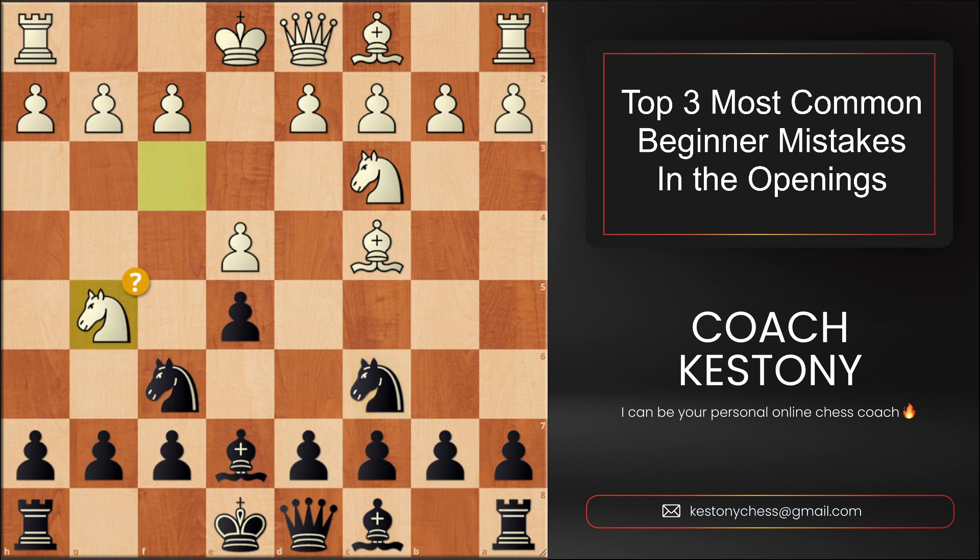Instead, our hero plays knight to g5 — a typical idea to attack the vulnerable f7 point. However, here it's not good because black would simply castle, defending against the threat while developing a piece. Something to note: two minor pieces are much better than a rook and a pawn. Even though mathematically it's six points versus six, two pieces are much better than the rook and a pawn — just like three pieces are much better than the queen.